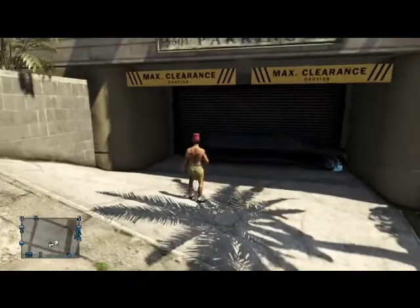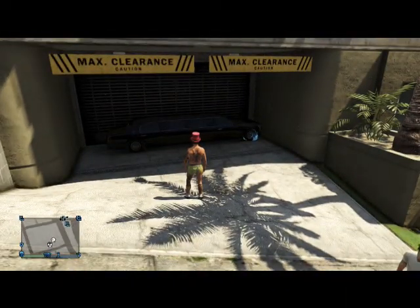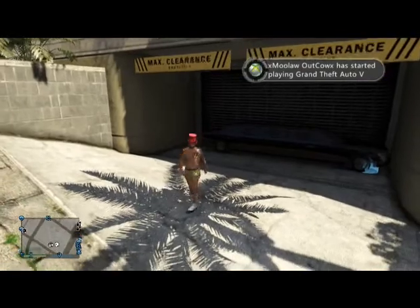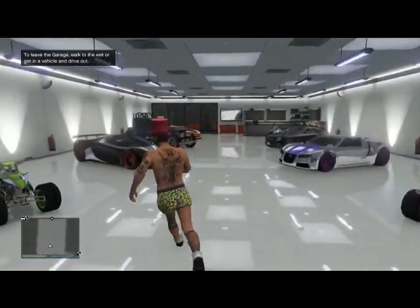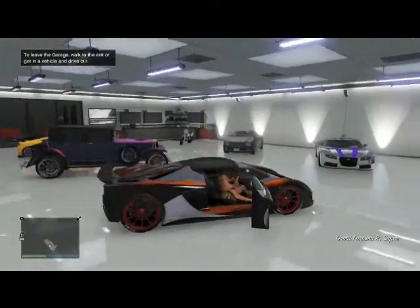limo stretch and just park it right here, exactly in front of your garage. It might work differently with other garages, so keep that in mind. Basically, call a limo stretch or tank and do exactly what I just showed you. I'm going to go in my garage and pick out any car — preferably the supercar because it's worth more and it'll get you the most money.